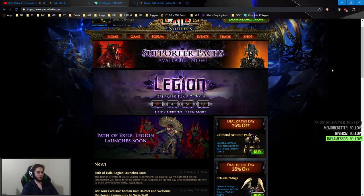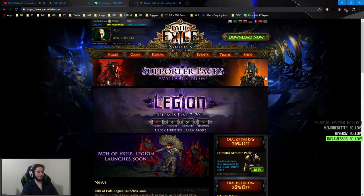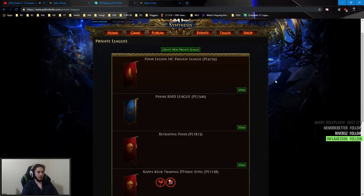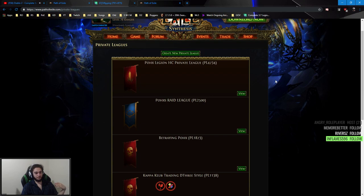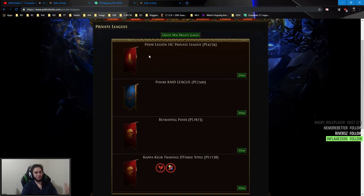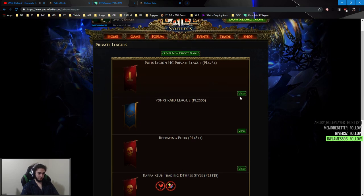For those of you who don't know, private leagues are literally part of Path of Exile. You can go to the events privately and create your own private league. I've got one set up for Legion. You can make it standard, put trading on, turn trading off for solo self-found, or add a list of difficulty modifiers. I don't really like adding difficulties at the start because I want the league to mimic a new league — so no turbo or increased monster life.